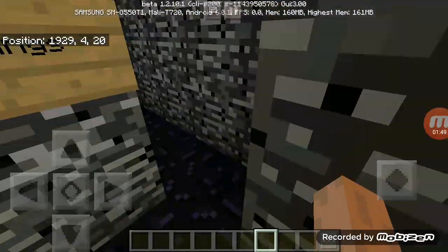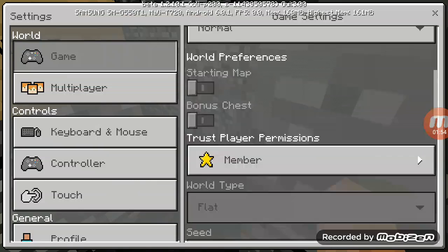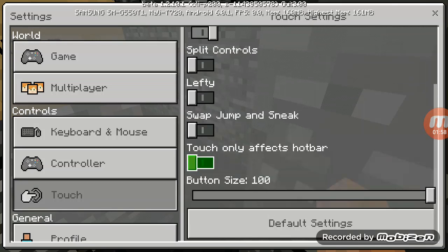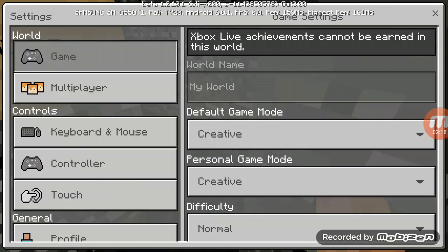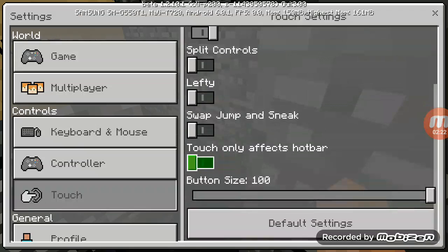Now the next glitch is called the settings glitch. We go to the settings, and if you scroll down to the touch — and you go to touch only affect the top bar — there was a little thing I had to change. The weird glitch right here: the dresser is like two of them together, and there's an X on it, which is a very weird glitch in this version. It has an X and two dresser things.